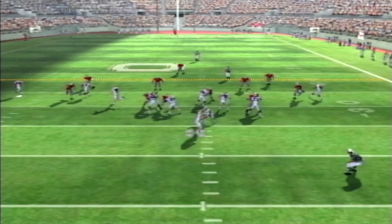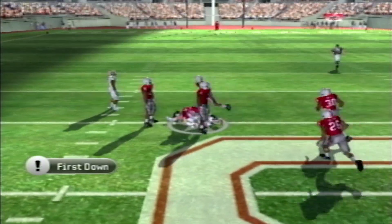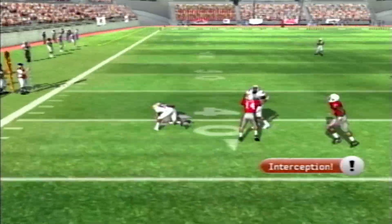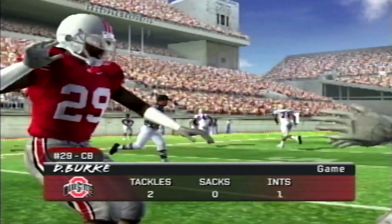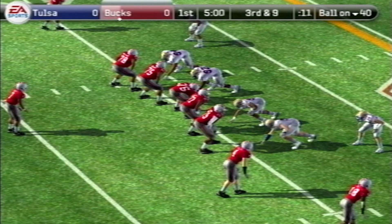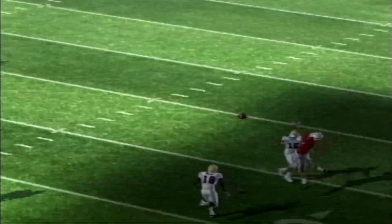The offense doesn't do anything with the ball, but that's a good omen. Then on Tulsa's second drive, they get another chunk play — imagine how restless the real-life Horseshoe would be after that. But then in a more likely scenario for an interception, Denzel Burke picks off the pass. He's actually been playing well in real life. You might also notice a camera angle change here.